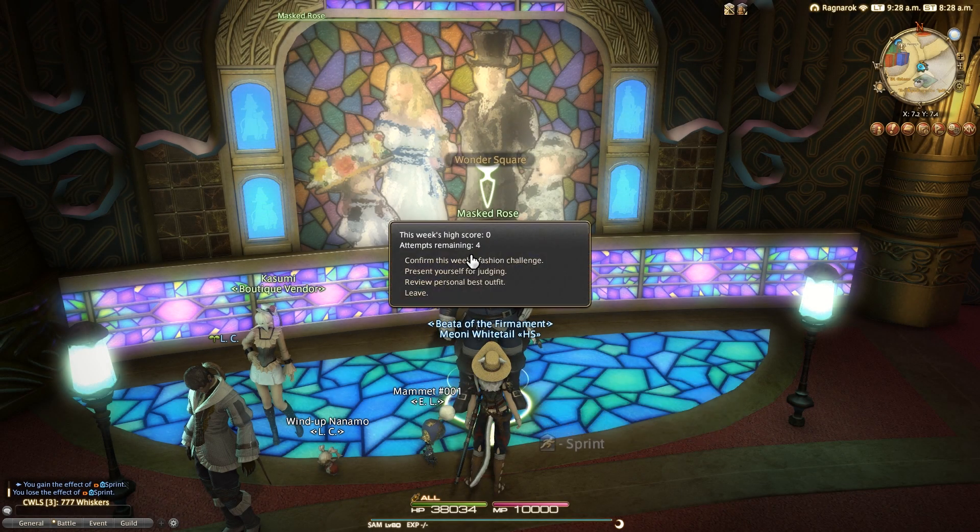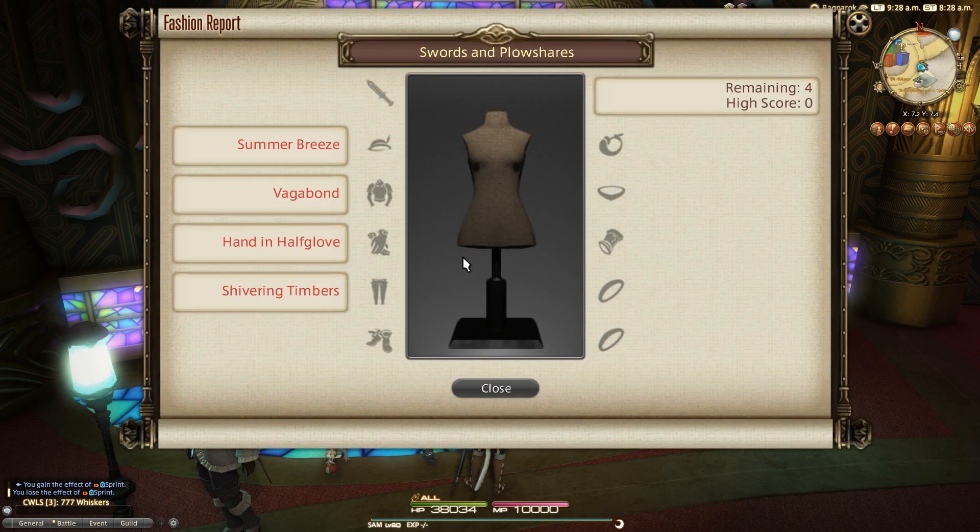Hello, Meoni here and welcome to Fashion Report Friday, the weekly video series in the Gold Saucer trying to get you the most MGP from the Fashion Report minigame every Friday when judging begins. This is week 121 and this time around the theme is Swords and Plowshares.